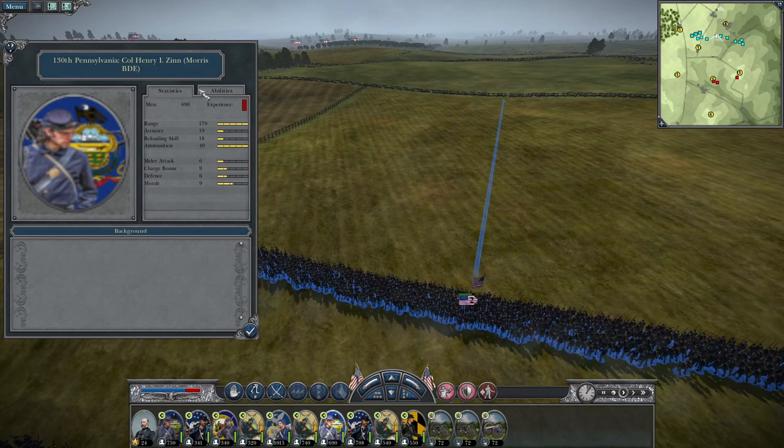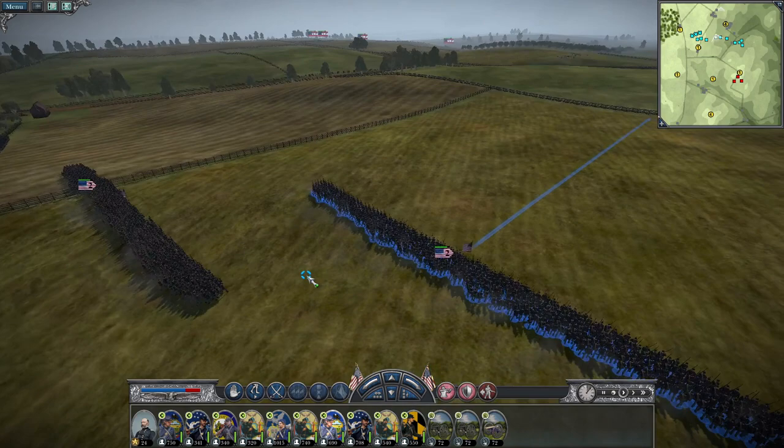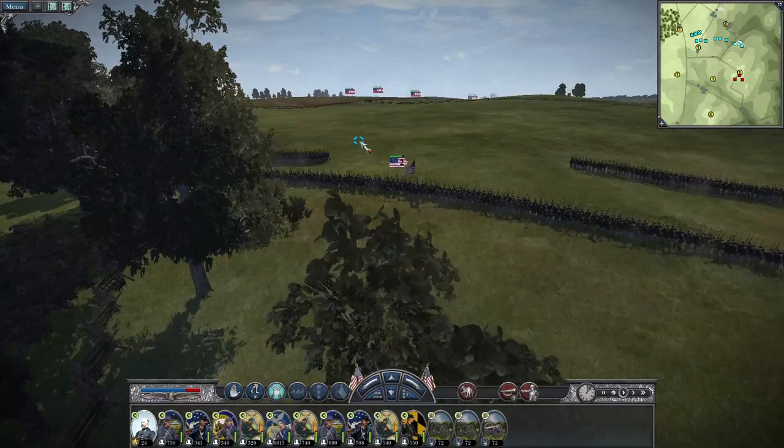Let's look at the 130th Pennsylvania — accuracy of 19, reloading skill of 18, 690 men — this is a huge brigade. Melee attack of 6, charge bonus of 9, defense of 6, morale of 9. Something to be aware of. Those boys are kind of dangerous and you'd want to keep your general right behind them to keep their morale up.